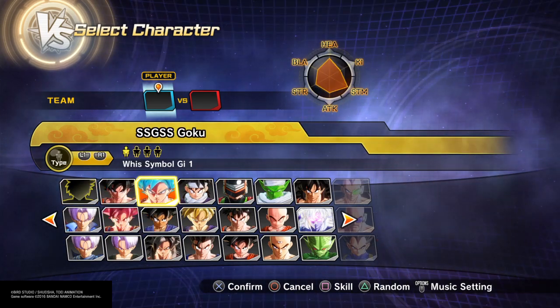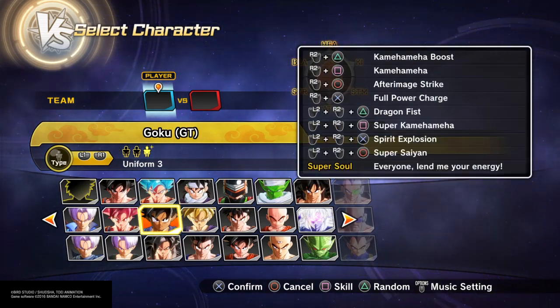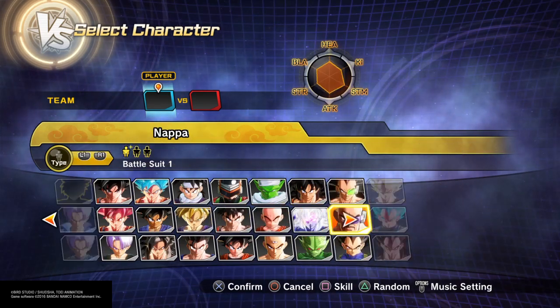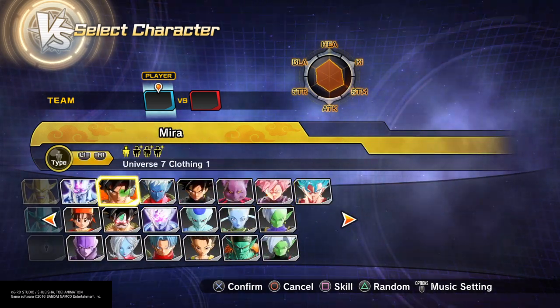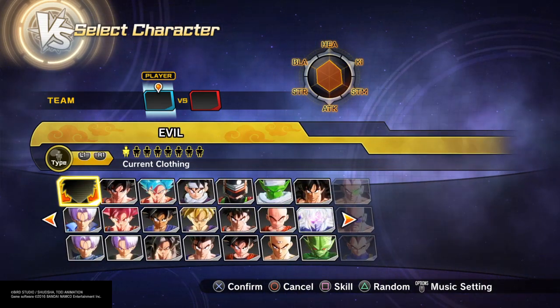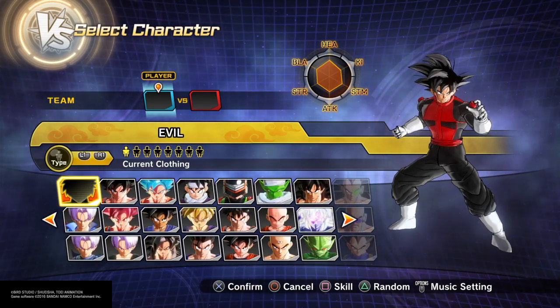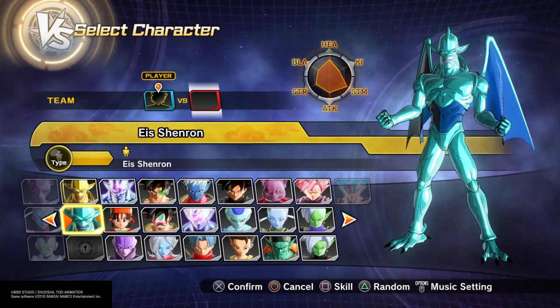You can also do it with Goku if he has instant transmission. And you'll also need Ice Shenron for him to do it. Also, the language on my universe is in Japanese, so sorry about that. I'm gonna show you guys right now, so I'm gonna choose my created character.